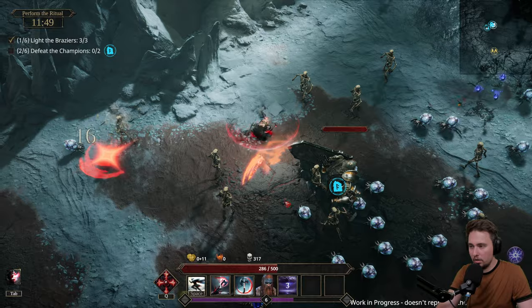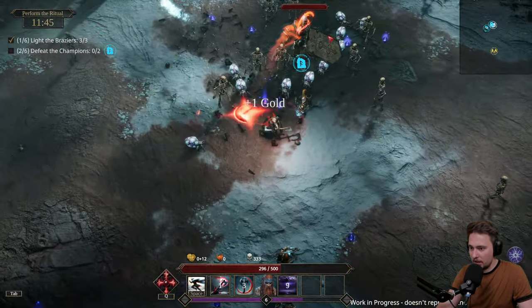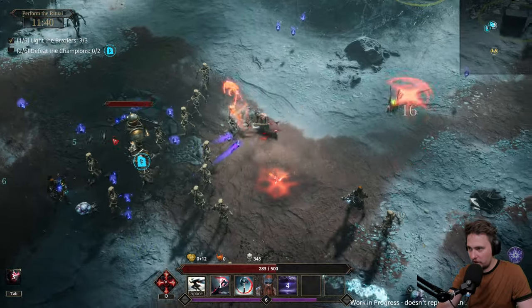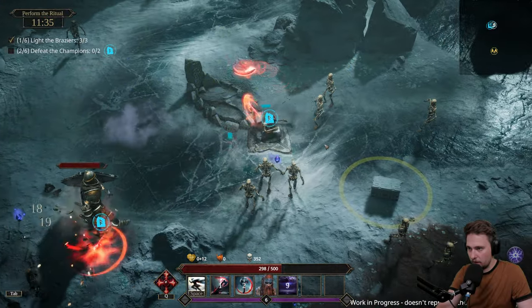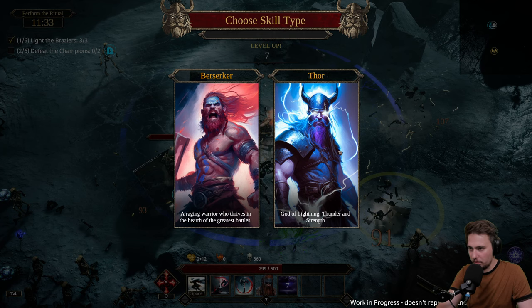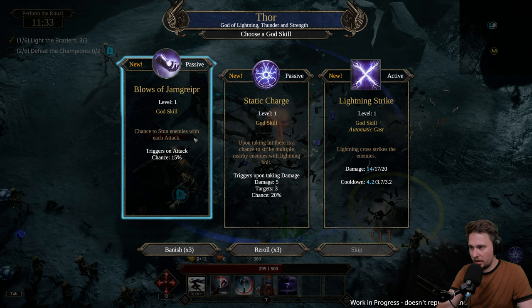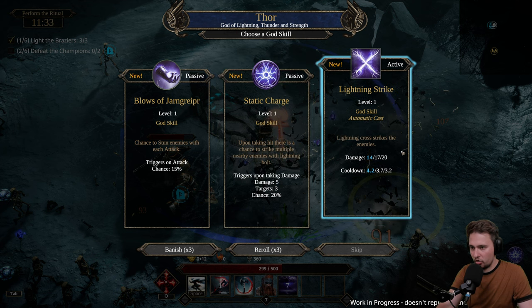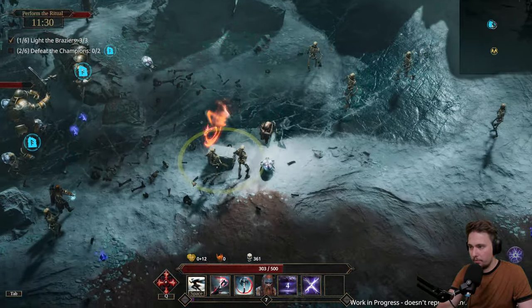What the hell - we summoned a boss! I'm not sure I wanted to do that, but here we stand. There is another room. Is there another boss? Thor - blows of Mjolnir - chance to stun enemies with each attack. Upon taking a hit there is a chance to strike multiple nearby enemies. Lightning cross strike - let's go lightning cross strike! We spawned another boss.